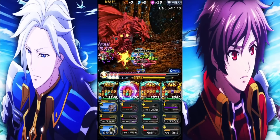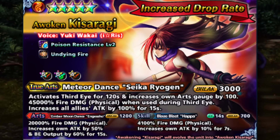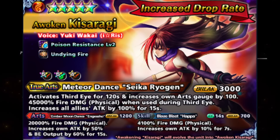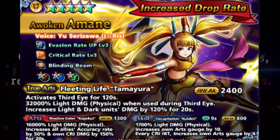Now granted, some of these ninjas are still pretty solid. Kisaragi still gives you a massive attack buff - very good in sustained comps if you need that attack buff. But if you don't need it, then you're not going to be turning to her.